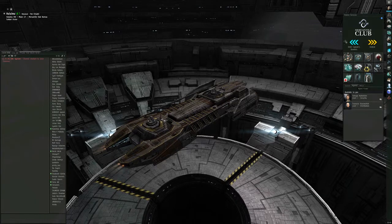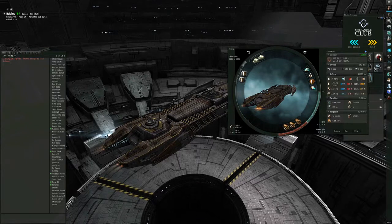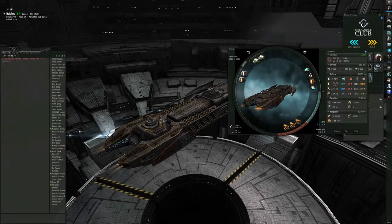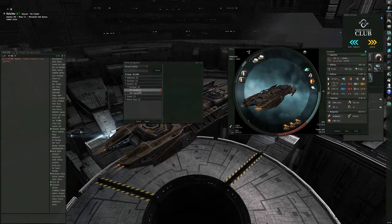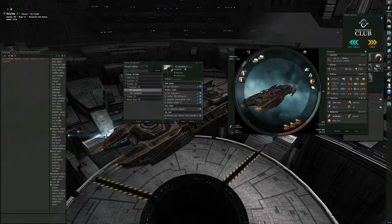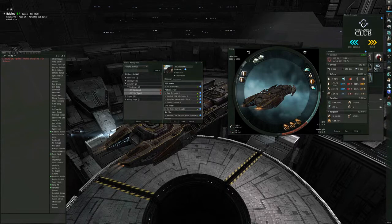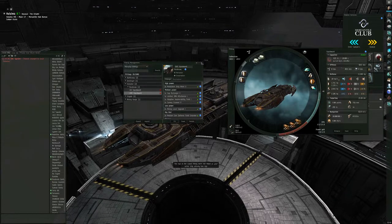Now I'm also going to check before I undock and make sure that I'm happy with my fittings and the contents of my ship. The fittings for this ship are set up to mine ore at the moment, but I also have a fitting saved for ice. So if I was going out for ice, I'd go to ice, click fit, and there's all my fittings changed over to mine ice. But I'm going to get ore, so I click my ore miner and fittings are changed.